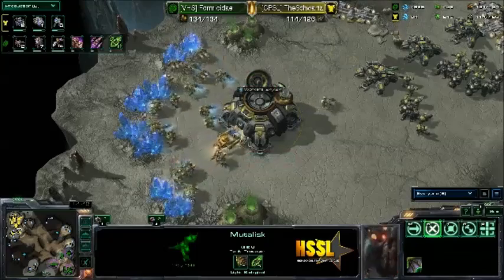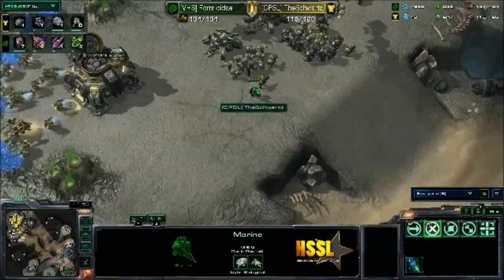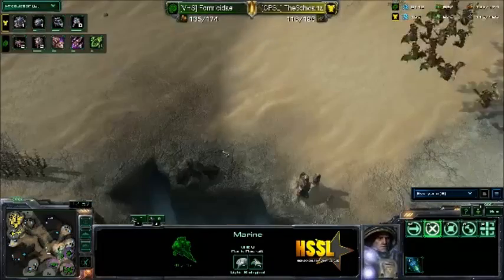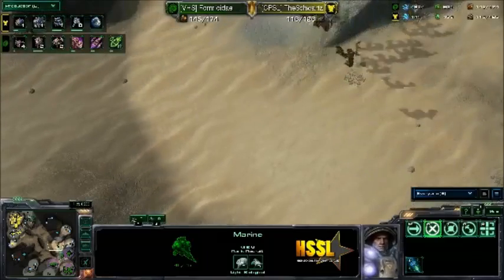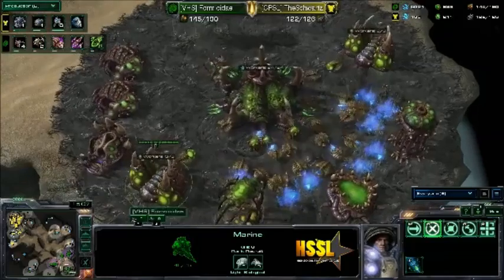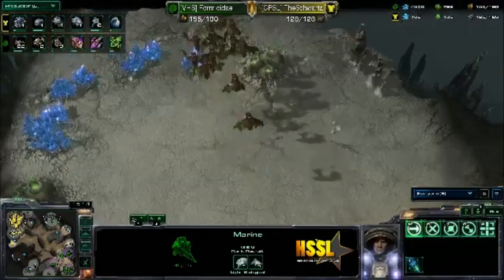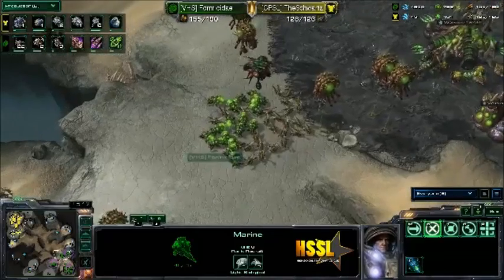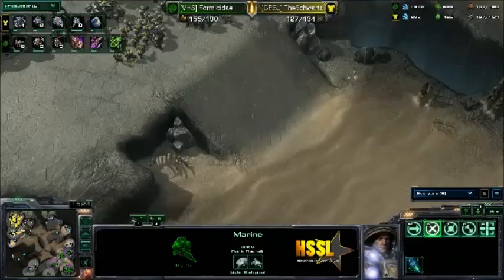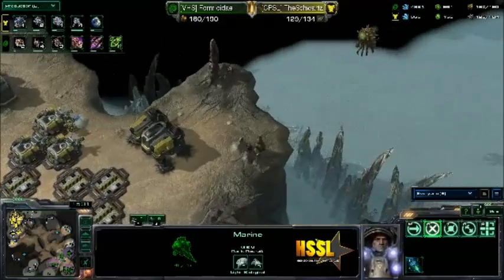Mutalist harass without Missile Turrets is going to be pretty tough to deal with and pretty significantly annoying. He does have Stim, so that's good. But without Missile Turrets, Mutalist harass is going to be pretty annoying and could take out a lot of workers. We do see a 2-2 and a plus-1 attack from the Spire coming out here. We might see a transition into Vipers to deal with those Siege Tanks, or Ultralisks. But there are a lot of Marauders incorporated into this Terran force.